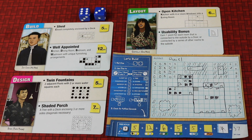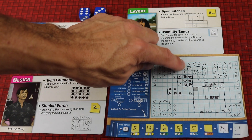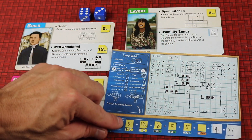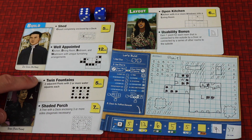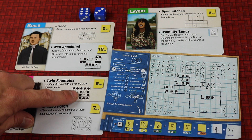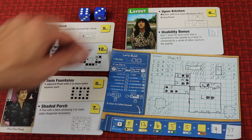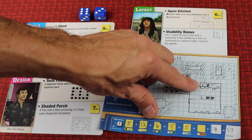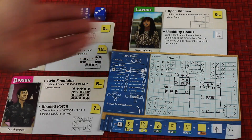Each of these demands has different things you need to follow to get points. For example, a shed: you have a closet that's completely enclosed by a deck. I actually did this twice in one game, scoring five points each time on these little sticky notes. Or maybe twin fountains — two adjacent pools with two or more water squares each — that also got me five points. Or an open kitchen, where a kitchen has four or more windows looking into a living room, which got me six points.